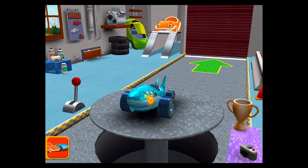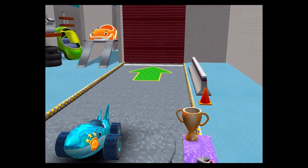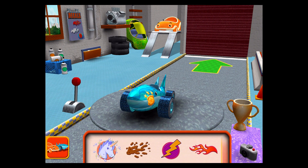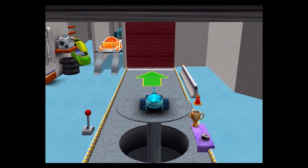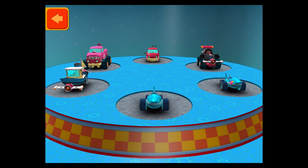Welcome back, Umiracer. Tap to choose a car or head out to the track. This is your trophy room — you can see the trophies you've earned and check your progress unlocking new car parts. That's so cool. Keep racing to earn this trophy. Swipe to select a new car, then tap the back button.